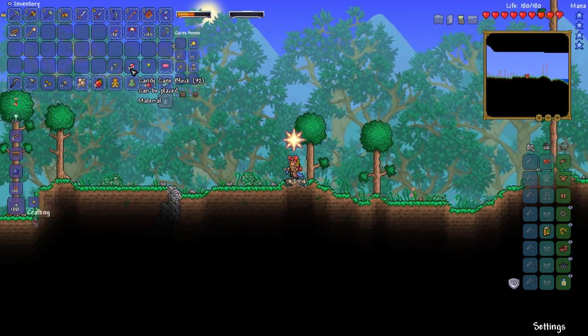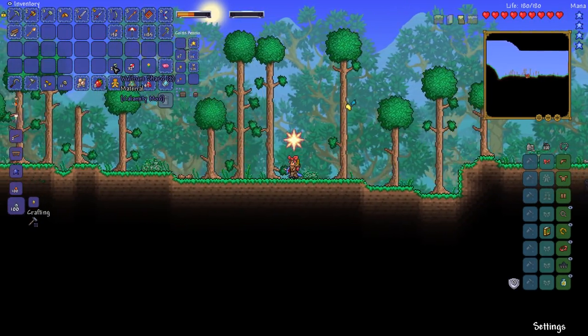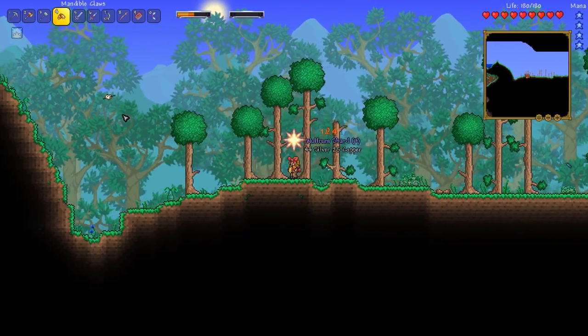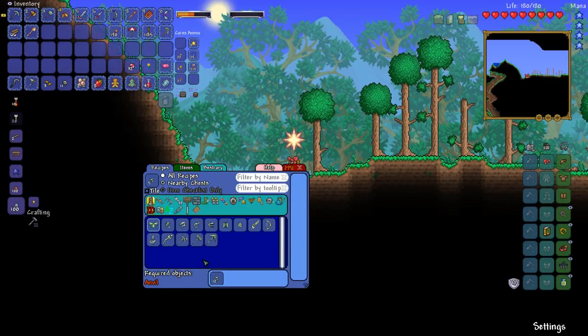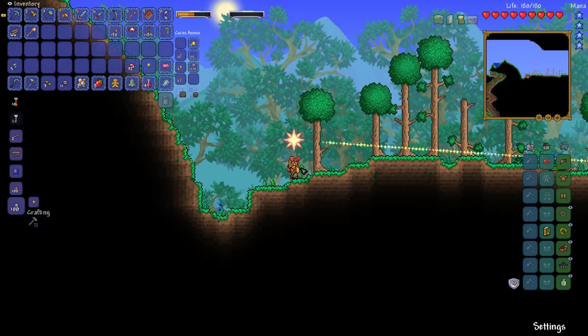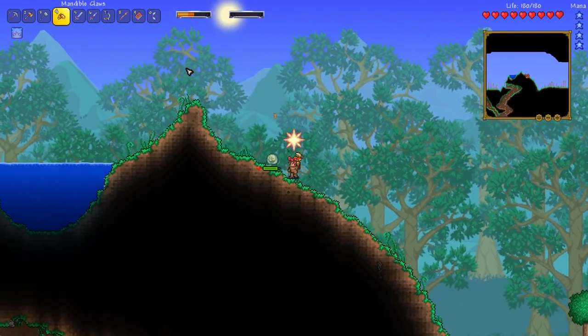Let's open that up — got ourselves some candy cane blocks. You know what would be cool is if we can get ourselves Wolfram armor by the end of today's episode. We need 12 plus 5, which is 17, plus 8 — so we need 25 Wolfram shards in total to make ourselves the full Wolfram armor. We've still got the whole day pretty much to do this thing.